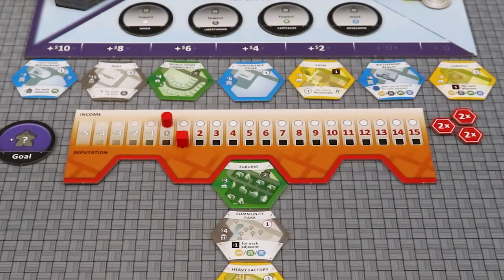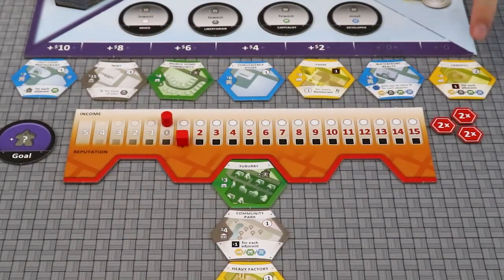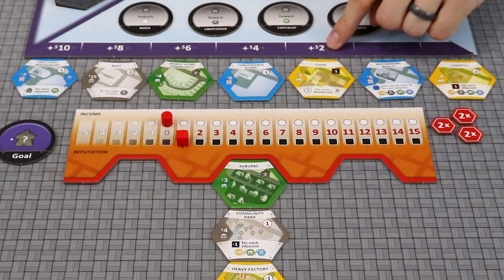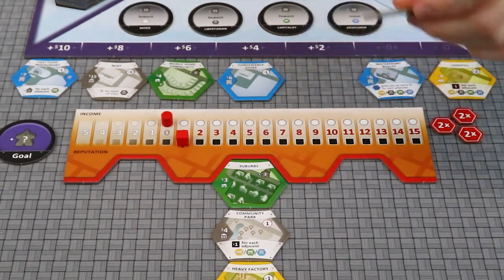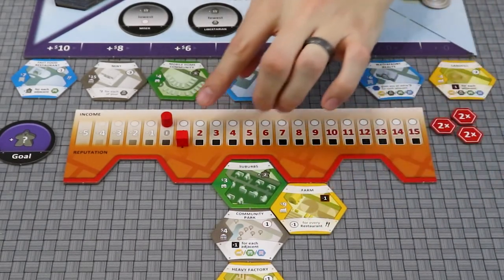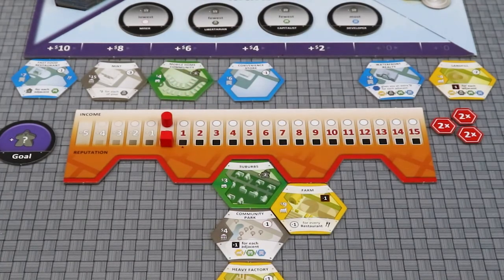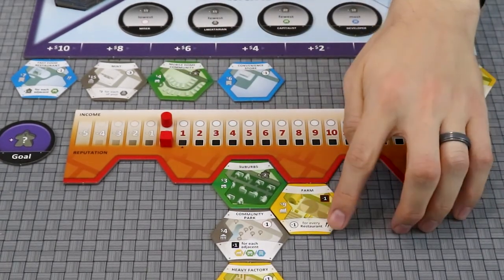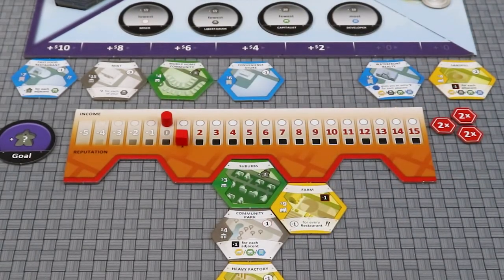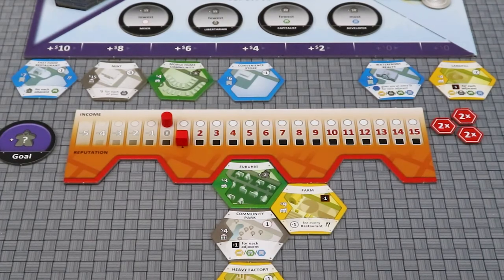There are three ways to take a tile. The first is to purchase a tile from the real estate market. Pay the cost shown on the tile, as well as any extra based on its position. Place it adjacent to any of your existing tiles, and gain the immediate effect from the upper right of the tile. Then check for effects that may be triggered on the bottom of the tile, followed by adjacent and then non-adjacent tiles. Lastly, check with your opponents to see if there are any further adjustments.